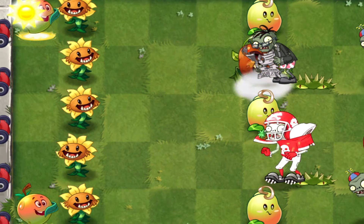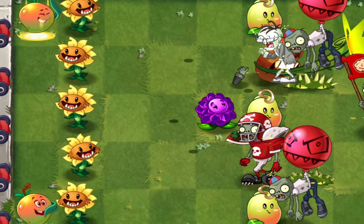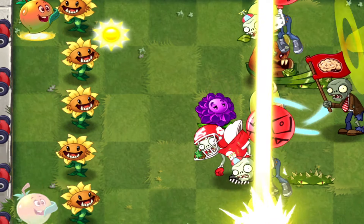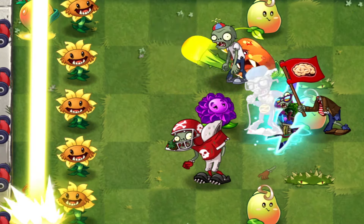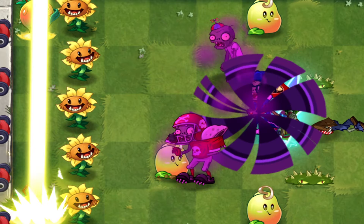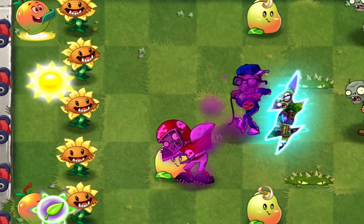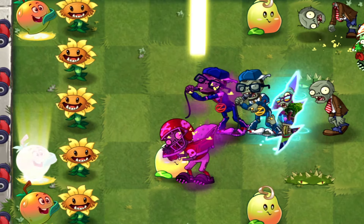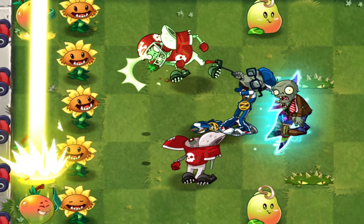Hey, what's up Plants vs. Zombies 2 fans? Welcome back to the channel. Today, we're diving deep into one of the newest and most exciting plants in the game, Mango Fire. If you've been wondering how to get the most out of this fruit-flinging powerhouse, you're in the right place. In this video, I'll be breaking down everything you need to know about Mango Fire, from its abilities, strategies, and some top tips to help you master this plant in any game mode. Let's get started.